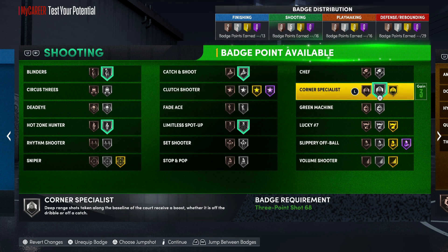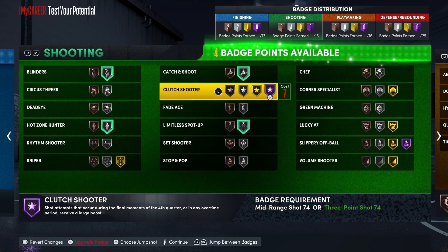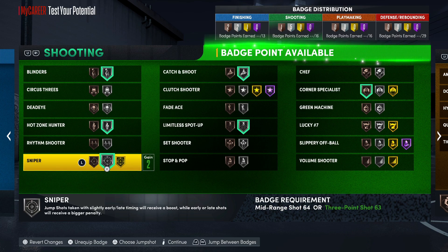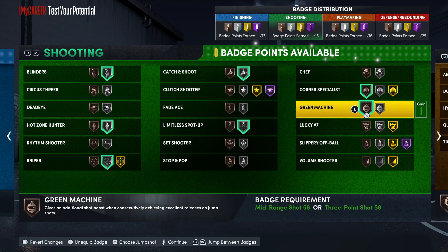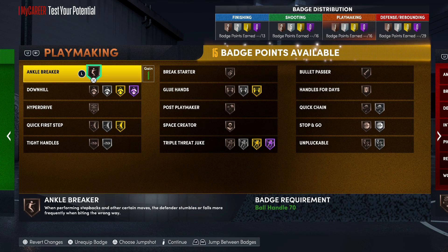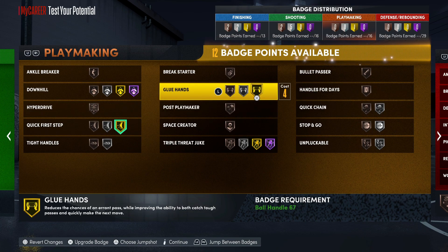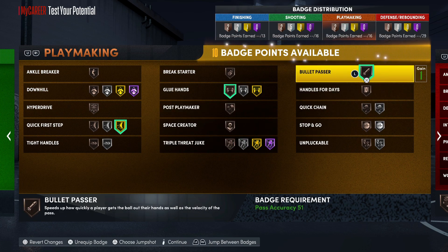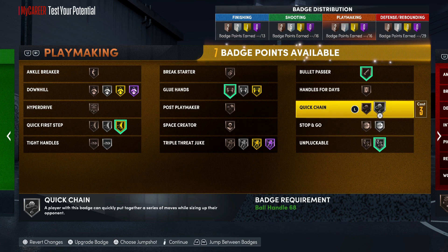Put the Catch and Shoot badge up. You could put Corner Specialist up and then rock Green Machine — go Bronze on Corner Specialist and Silver Sniper. Bronze Green Machine, so we're good there. For playmaking you're not gonna use Ankle Breaker on this one, but you need Glue Hands and Bronze Bullet Passer. You also want to make sure you're not getting plucked.